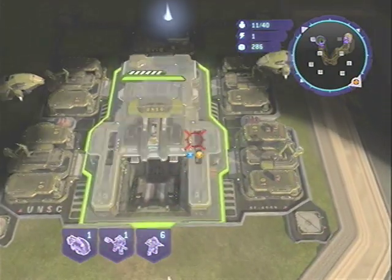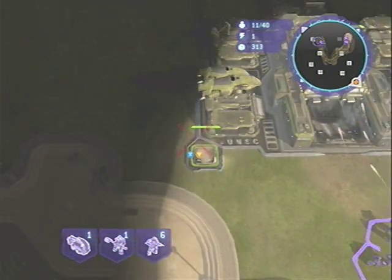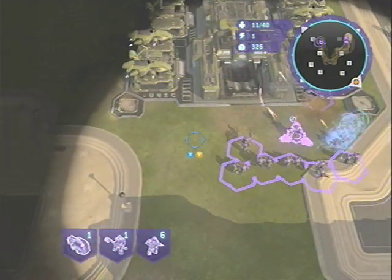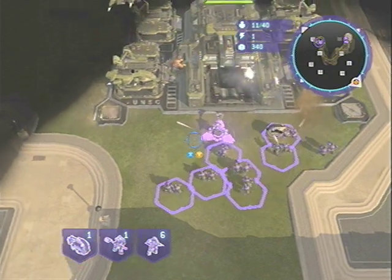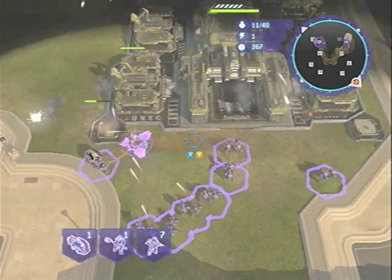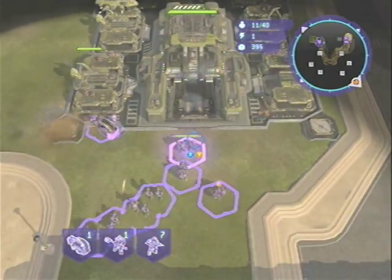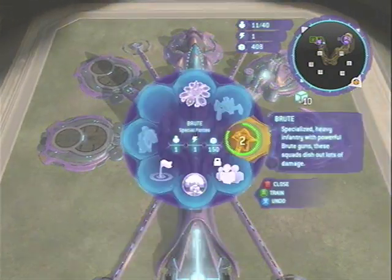When you get in there, if they have any turrets or if they have any units out, those are the first things that you want to take out. This guy's building a turret right now, so we'll take that out real quick. That's his only turret, he doesn't have any units out right now, so we're just going to start killing the main base.